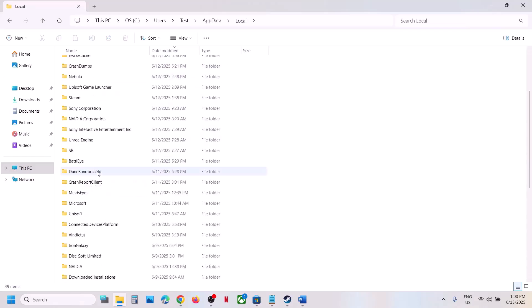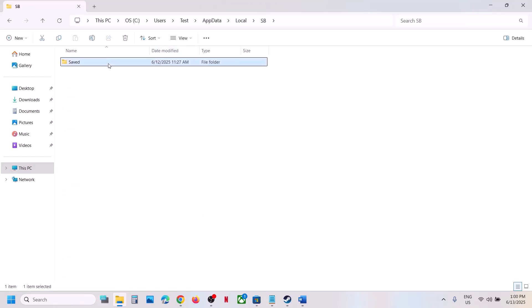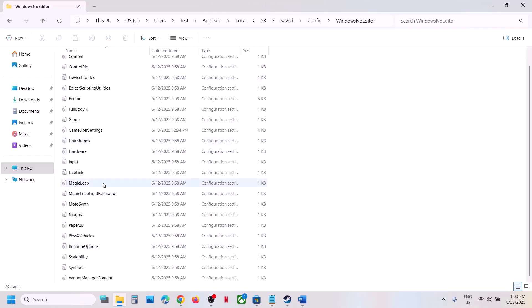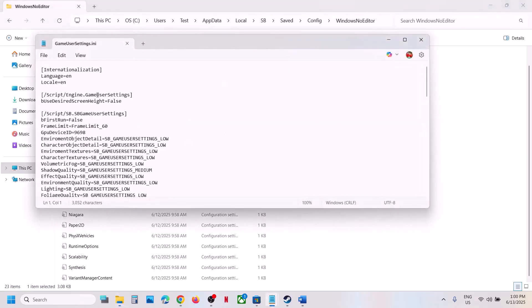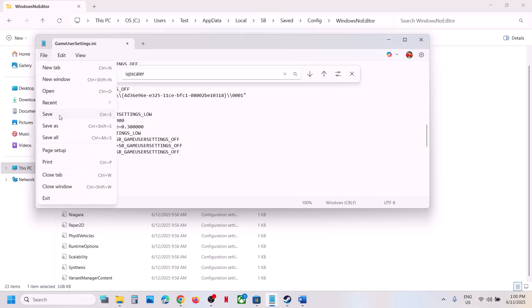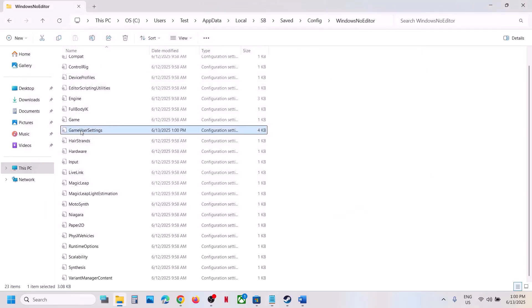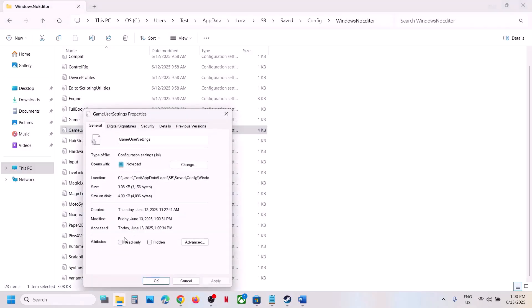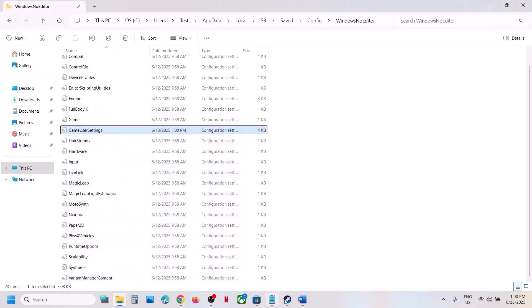Open the Local folder, then open the SB folder and the Saved folder, the Config folder, and the WindowsNoEditor folder. You will see the GameUserSettings file — double-click to open it with Notepad. Search for the upscaler type. If it is set to medium or high, type LOW and then click File > Save and launch the game. You can also right-click GameUserSettings and put a check on Read Only, hit Apply, click OK, then launch the game and check.